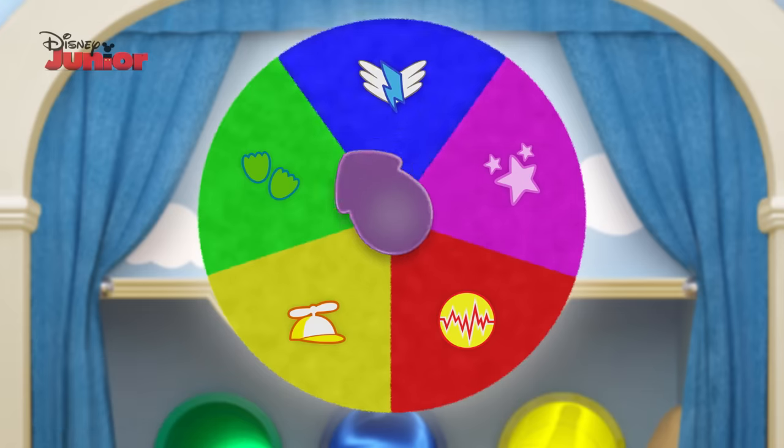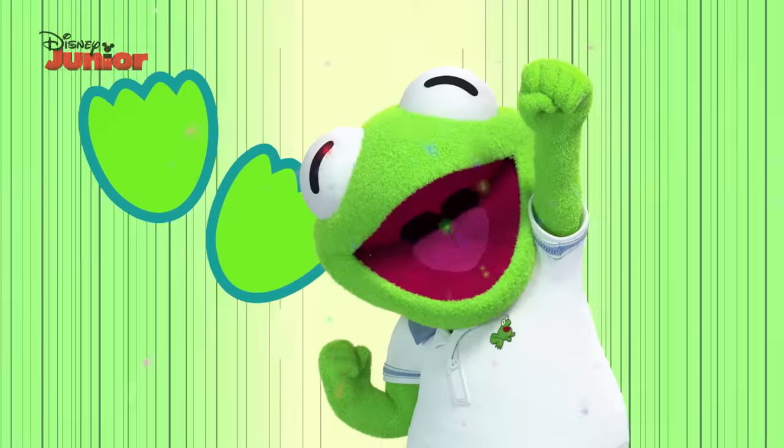Now you can use the Colour Wheel to help the Muppet Babies win the game and return home safely. Ready? Let's play!